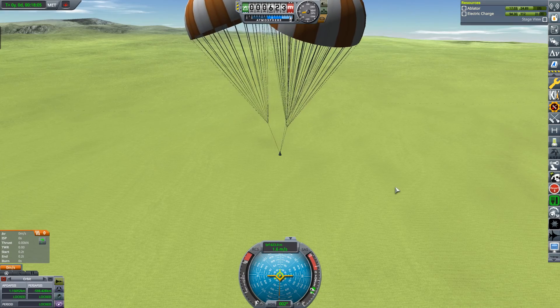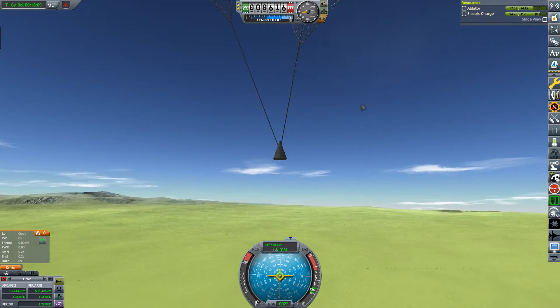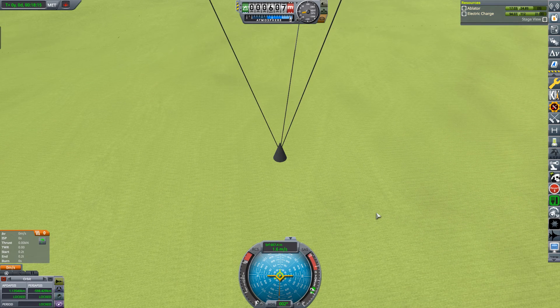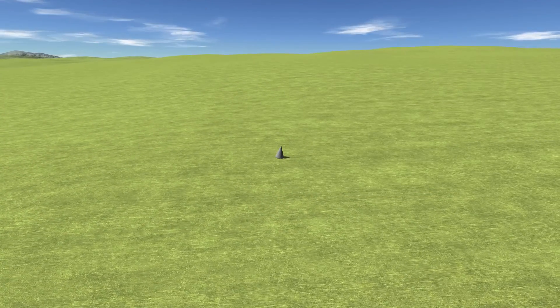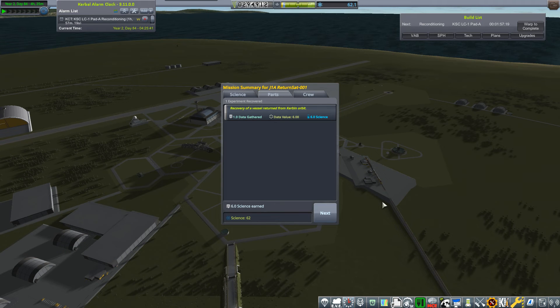Lucky — only 600 meters to go and the parachute did actually work. As it's touched down we shall recover and collect our reward for the completion of the contract. Okay, that was successfully recovered — 62.1 science gathered from recovering something from orbit.